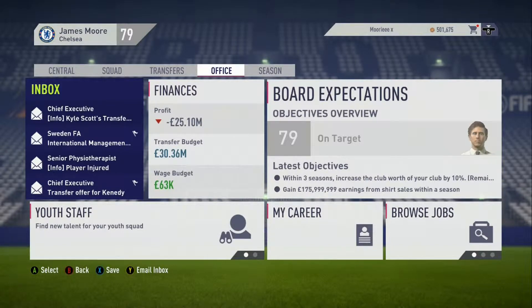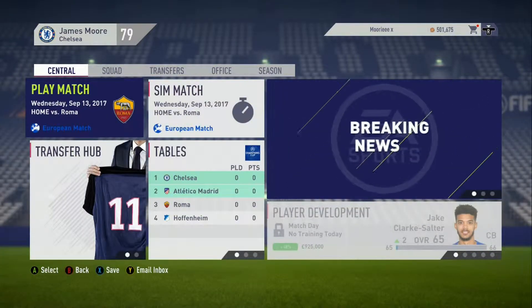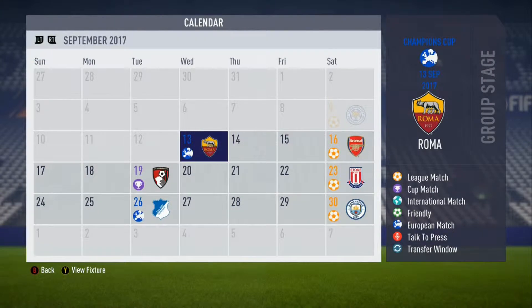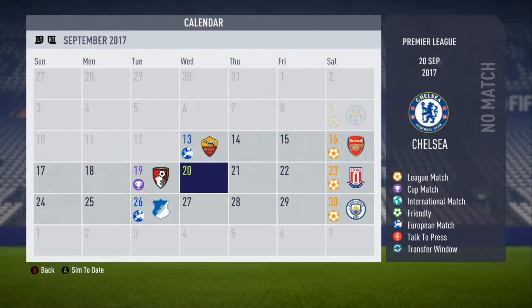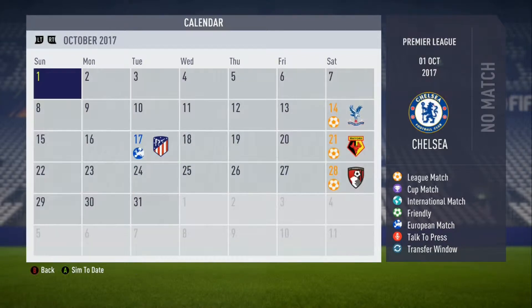Hello guys, welcome back to another video. Here bringing you the next episode of my Chelsea career on FIFA 18. Today we will be kicking our campaign off in the Champions League at home to Roma, as well as playing Arsenal at home in the league, and then Bournemouth away in the Carabao Cup third round. Three games, three competitions — let's get into the game against Roma and hope we can kick off our Champions League campaign with all three points.